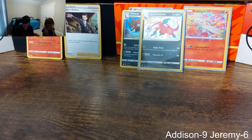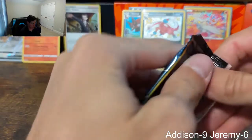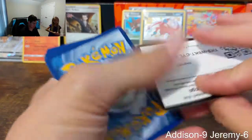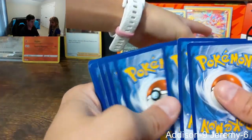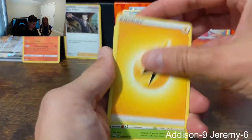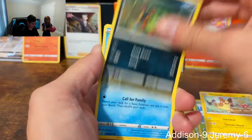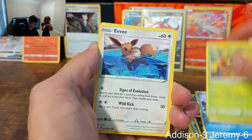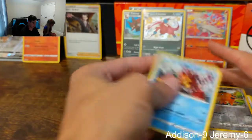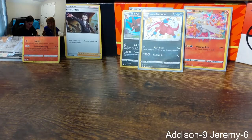I'm going to open up this Toxtricity pack. The code card — one, two, three, four. Fire? No — electric. The wacky Ball Guy! Tropius, Morpeko, Spinarak, Snom, Rookidee, Eevee reverse, Qwilfish, and a non-holographic Volcanion. I'm not going to spray you again unless you do something good.